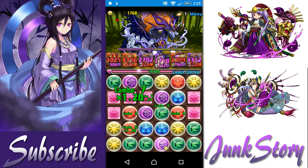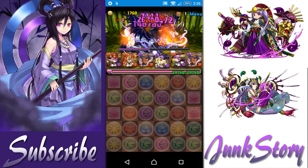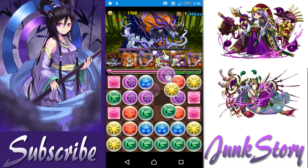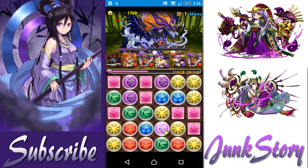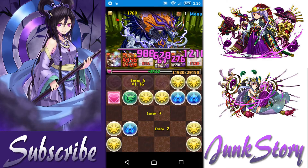Second floor — no matter which enemy you draw, you need to kill it fast because they do quite a lot of damage. Just heal whenever you can and do as many combos as possible. When they are below 50% HP, they will bind your card. Try to line up a row of heal orbs to remove the bind if you can.